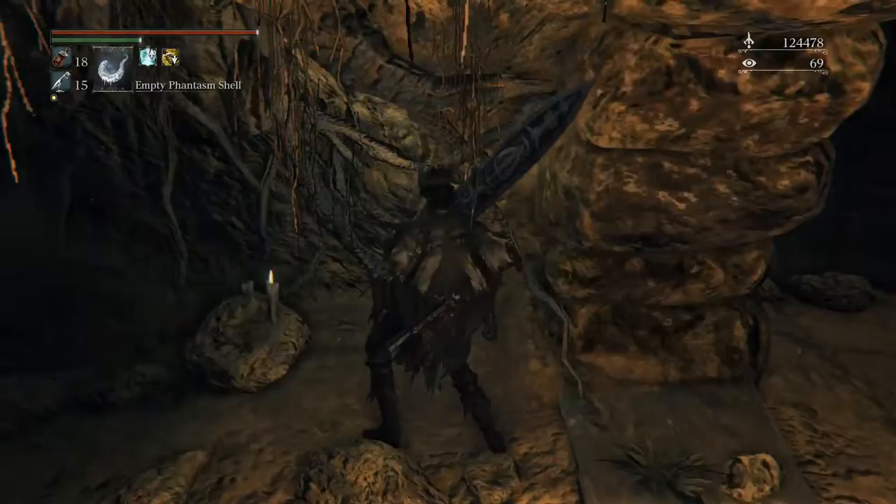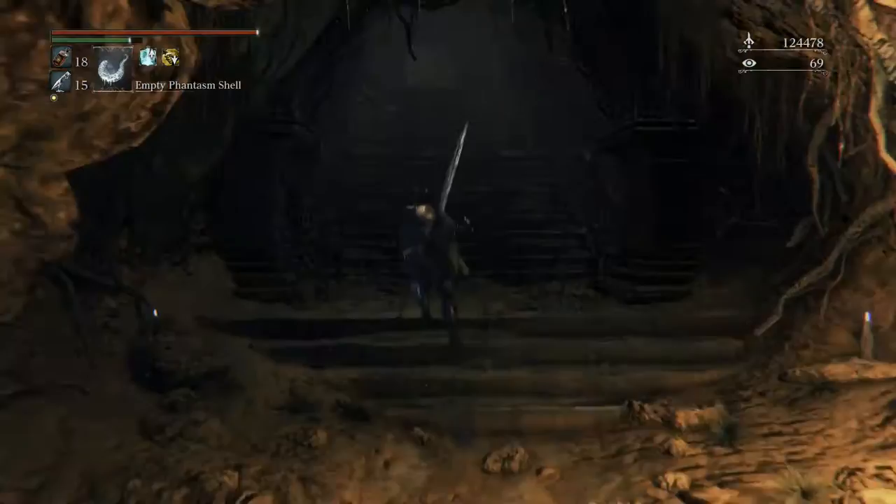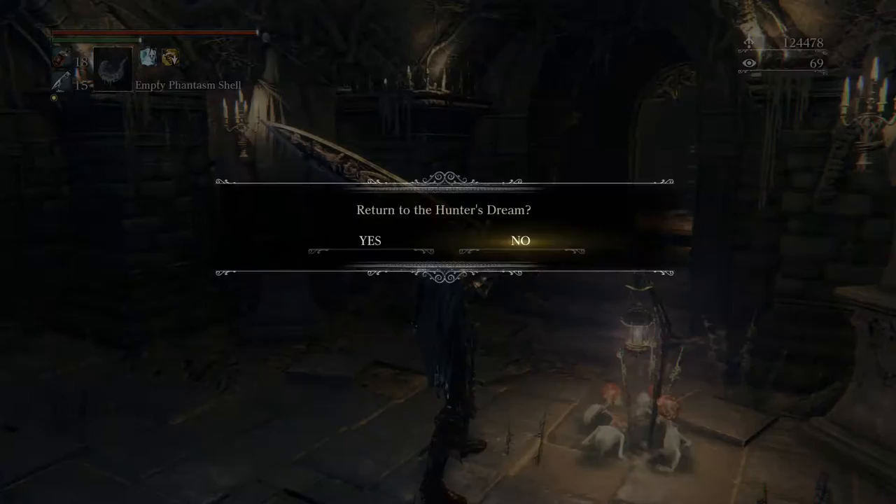So we're on our way back out, starting the main part of this floor. It's definitely a good thing I backtracked and checked out the side area - we got a unique weapon and a hunter fight. I think that's our first hunter fight in a chalice dungeon so far. It's relatively unusual. Anyway, let's get back to the Hunter's Dream. Might as well level up and see if I can upgrade that glove at all.